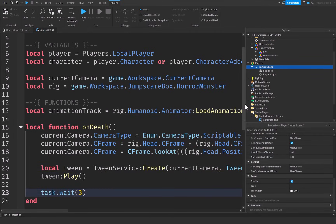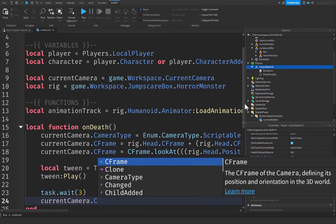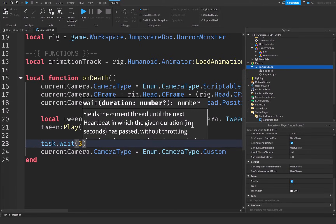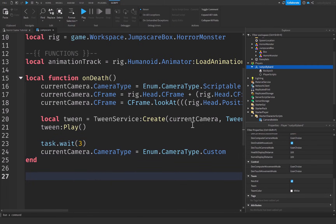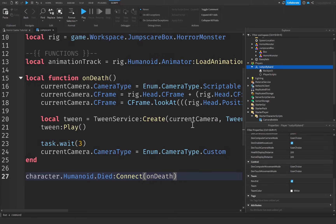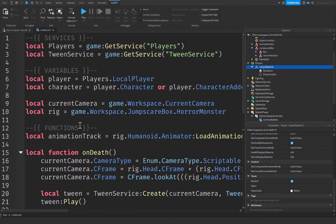After playing the tween, do `task.wait(3)` — the average respawn time is about three seconds, so this lines up perfectly. Then set `currentCamera.CameraType = Enum.CameraType.Custom` to return it to normal. Finally, connect the function with `character.Humanoid.Died:Connect(onDeath)` — and that's everything we need.